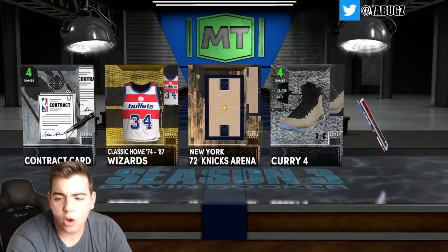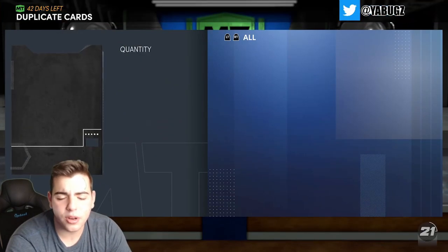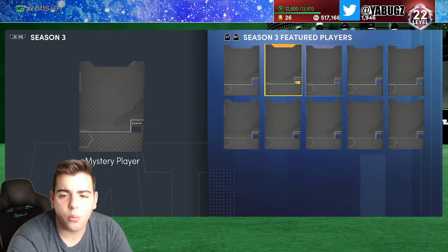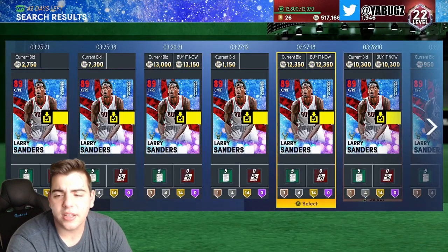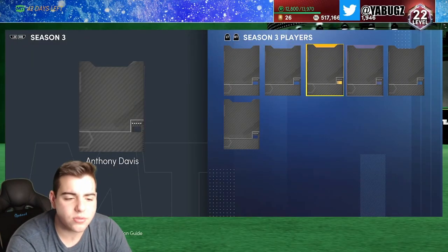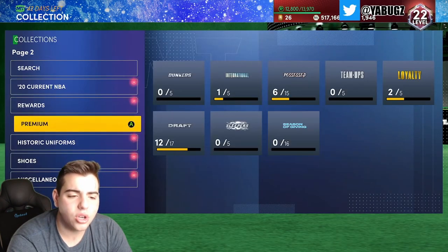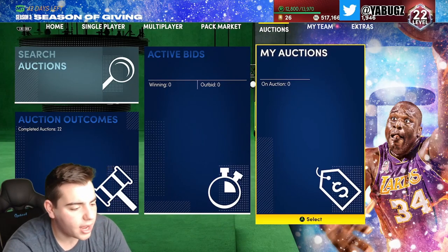Looking at these packs, popping one more — we get a Ruby. I got Larry Sanders, and I actually need him for my XP challenge. Other than that, if you have any market talk questions, let me know. I'm trying to figure out what to invest in within the next couple hours. We also got a Giannis. Hope you guys enjoyed — have a good one, peace.